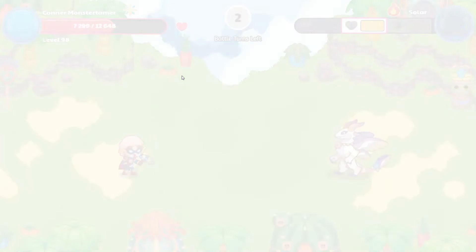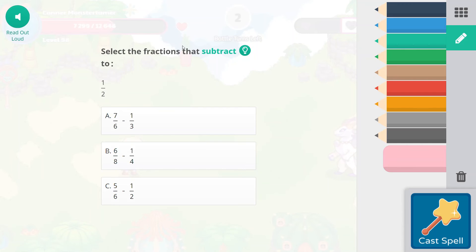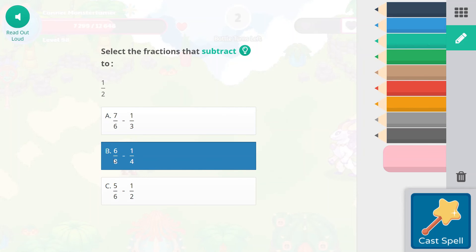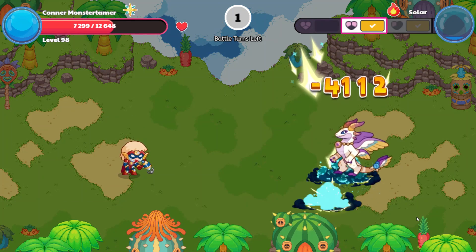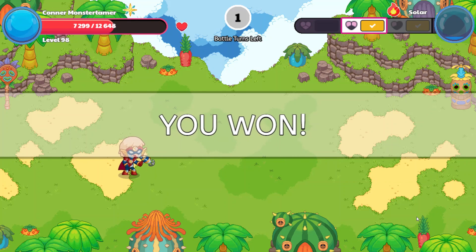Falling star smash — we should get it after this one. We are looking for the fraction that subtracts to one-half. B looks about right. Five minus three would be two — that would be a third. Here we have six-eighths minus two-eighths, because we have to make sure our denominators match — four times two is eight, one times two is two, six minus two is four. Four-eighths is another way to say one-half, so B is our correct answer. 41, 12 points of damage.